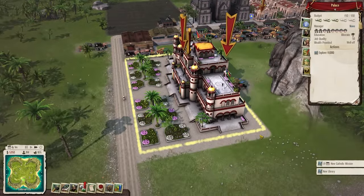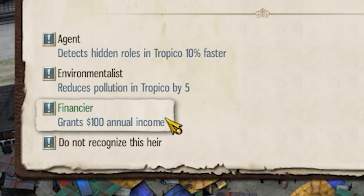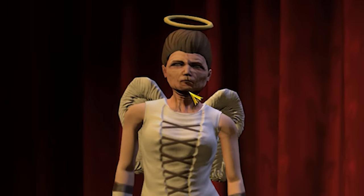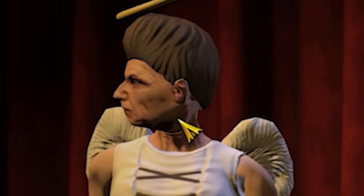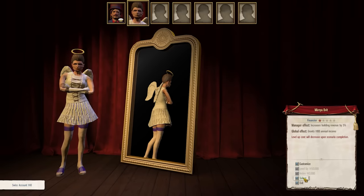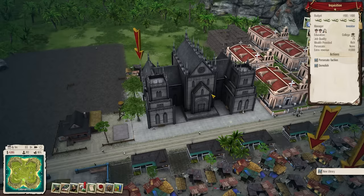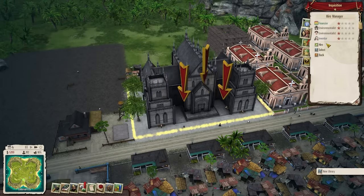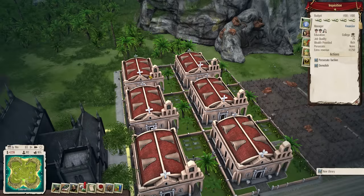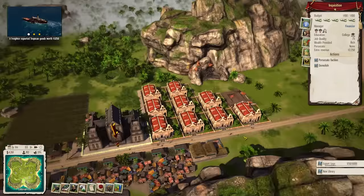We have a brand new heir — we're going to make them a financier. My child, Era Brit — she's fantastic exactly the way she is. She grants a natural income of $100 per year, and her manager effect increases her building's revenue by 5%. We'll make her the manager of the Inquisition, which will make us more money. We're now making $1,250 from the Inquisition, and it's about to increase further as we now have six churches up and running.